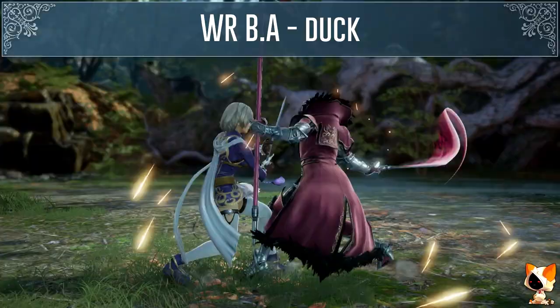If you block the first hit of her 1KK you can sidestep to the right with Xiba and Hilde. Her 1KB is minus 16 on block. You can sidestep the second hit of her 1KB after blocking the first low, or use the auto GI for vertical lows to beat the second hit. You can also jump attack after blocking the first hit. If you play Xiba, Asta or Cassandra you can attempt the low throw after blocking the first hit. Hilde herself can use her 8AB jump attack to get a lethal hit. To beat both her 1KK and her 1KB you can sidestep to either side or GI both extensions after blocking the first hit.